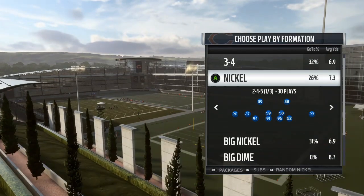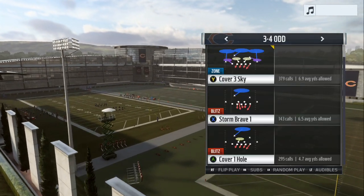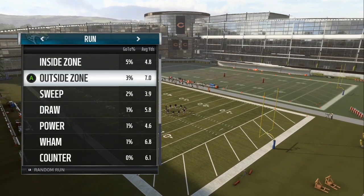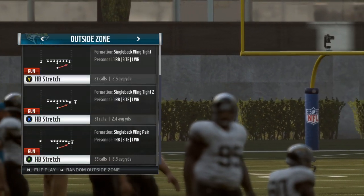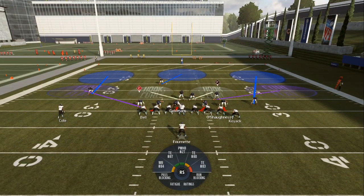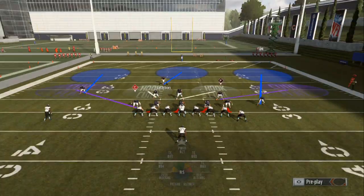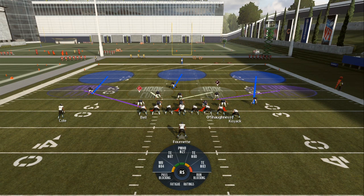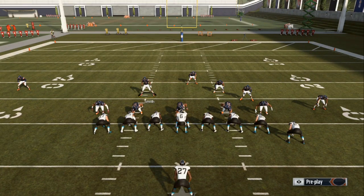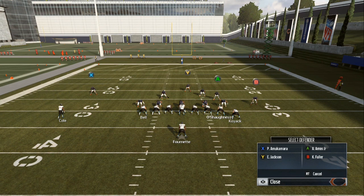We're gonna go into the 3-4 right now and go over the basic setup. We'll use the Cover 3 Sky and go against a random outside run. When you come out, you don't want to be down on the line letting the computer do all the work - you want to user a linebacker or bring him down in the box. If you push Y-Y or triangle-triangle, that controls all your secondary: the cornerbacks and the safeties.